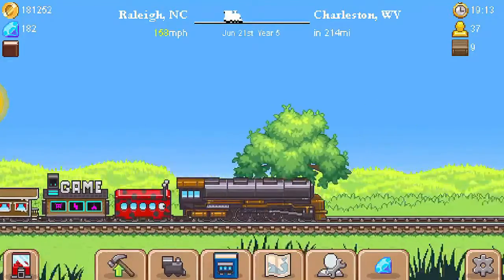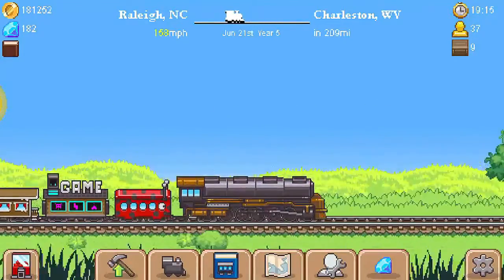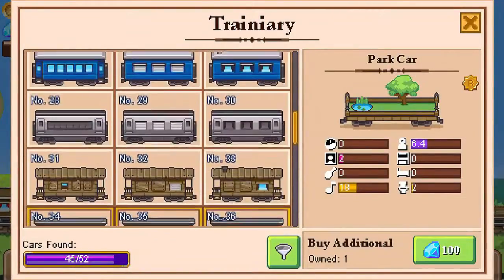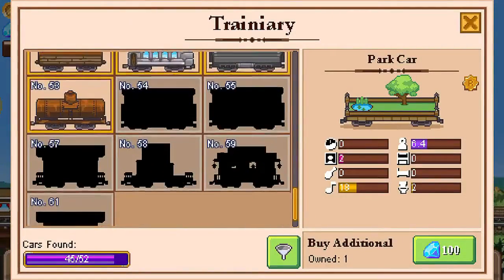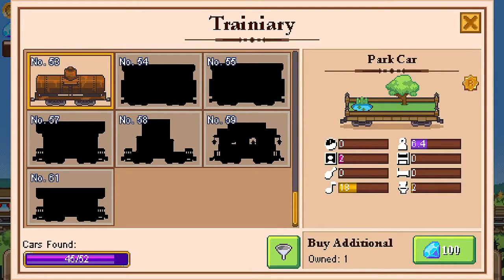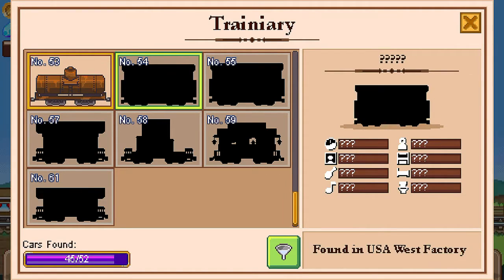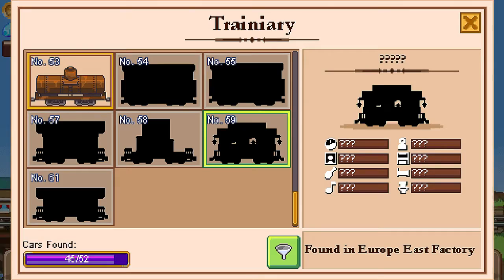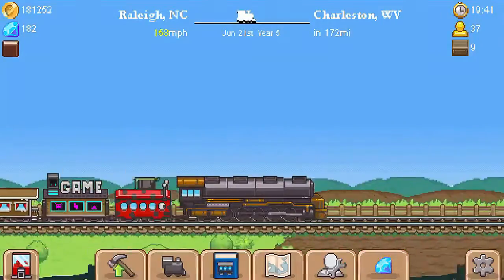What changed in 1.1.2? I really don't see a whole lot of differences. They added cars into the trainiery - cars 54 through 61. Those are new, and we're 54 of 52 on total cars found. We can now buy these additional cars. They added all the factory cars, and now you can actually see them in your trainiery for version 1.1.2.